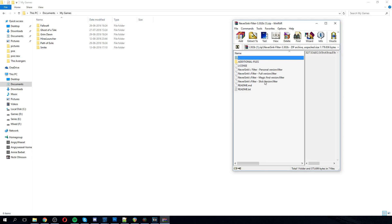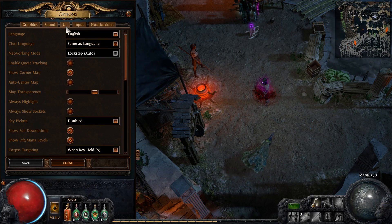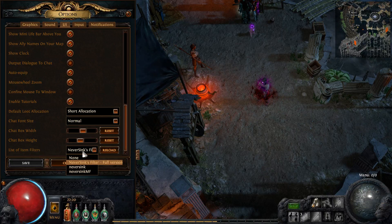Here is how you install NeverSink's loot filter. You have to go to your Documents, then My Games, and then go into the Path of Exile folder. When you are in that folder you can just put the filter in — I would suggest taking the full version and just dragging it in. To activate the filter you have to go to UI in Path of Exile and scroll all the way down to the bottom until you reach 'List of Item Filters.' There you choose the filter you want to use and press it in and save.